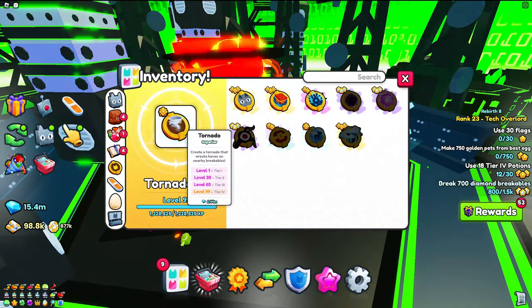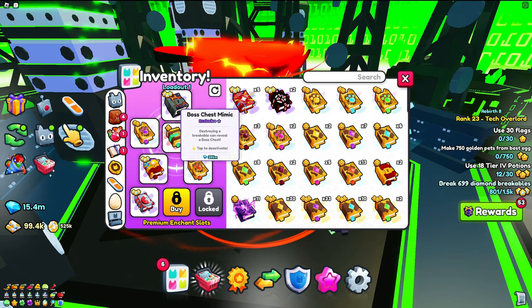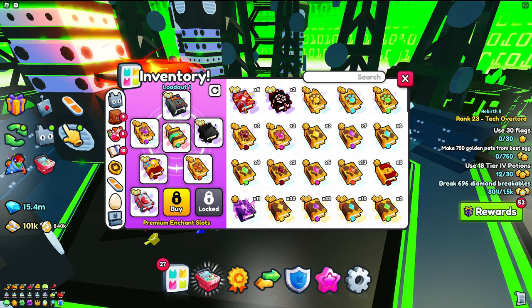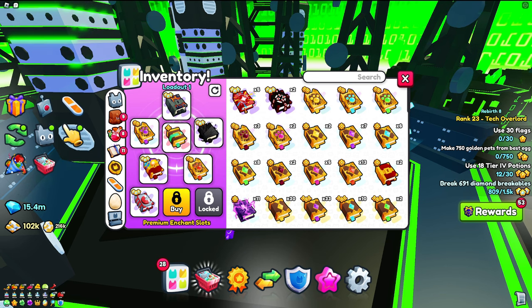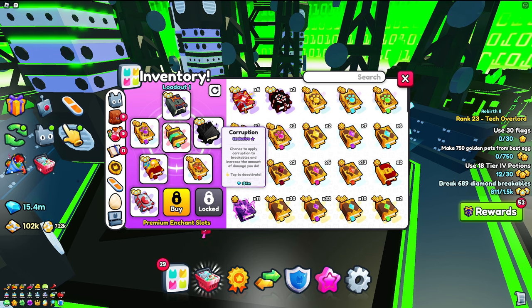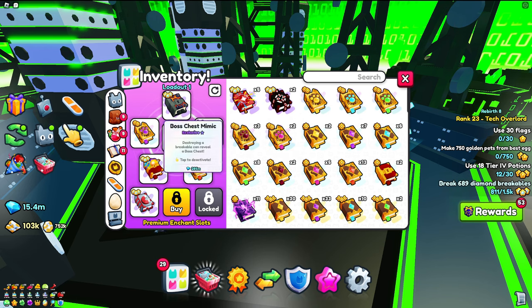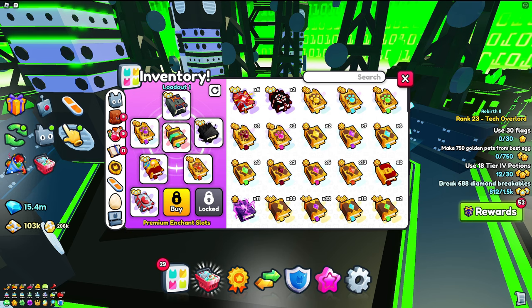For enchants, this is my loadout — it's not free to play. If this video gets over 50 likes I'll do a free-to-play tutorial. The key enchants are: boss chest, which gets you a lot more drops; mini chest fortune, which goes hand in hand with boss chest for more drops; corruption, which is good for strength — if you don't have corruption just use strong pets; and then criticals and treasure hunter as usual.